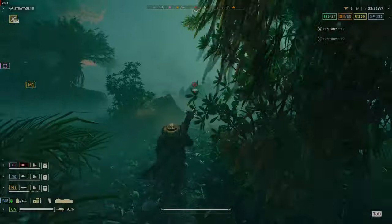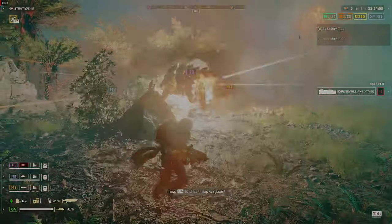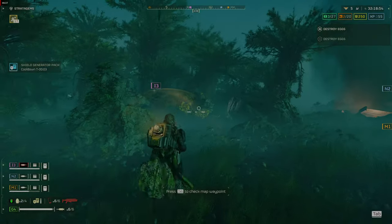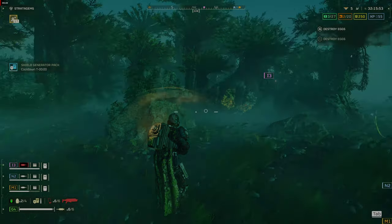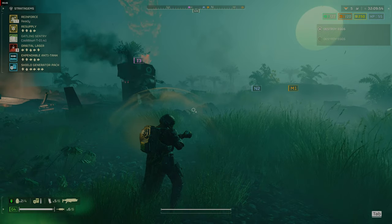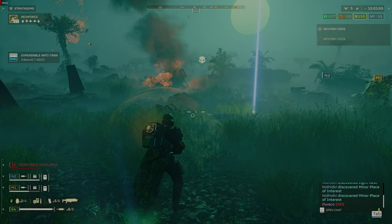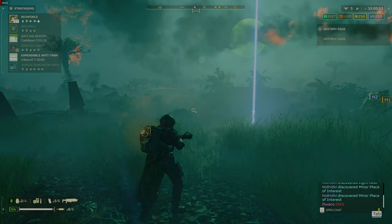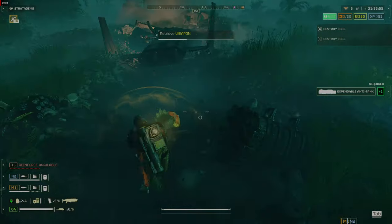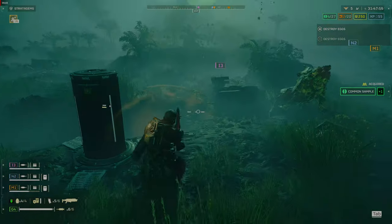Bring in weapons for your team once they've cooled down — this can save a teammate a stratagem slot while supplying them with a support weapon. Remember you are all in this mission together. If you have a whole menagerie chasing you, do not run toward a teammate trying to complete an objective; you're helping them by drawing the heat away. The Guard Dog Rover and autocannon pairing can be very useful for taking out larger targets while not being prone to smaller ones. Destroy bugs trying to call in a breach, or Commissars with the Automatons, before they shoot off the flare — you'll use less ammo by killing them before they call in reinforcements.